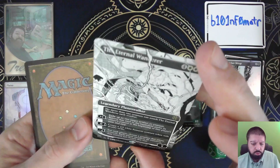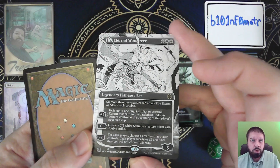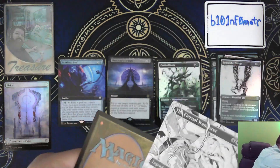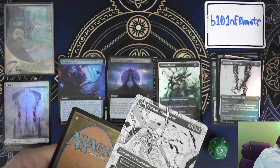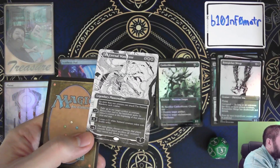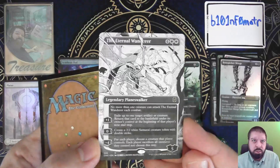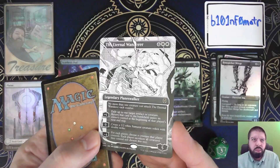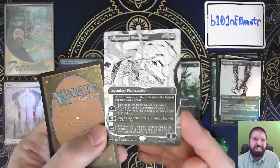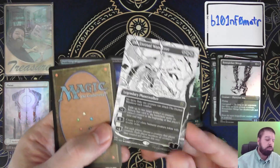The Eternal Wanderer — it's borderless. I think these borderless versions are the alternate universe version of things where the Planeswalkers are completed, even if they aren't completed yet. Anyway, Eternal Wanderer is a good card, and this borderless non-foil version is like a $7 card.